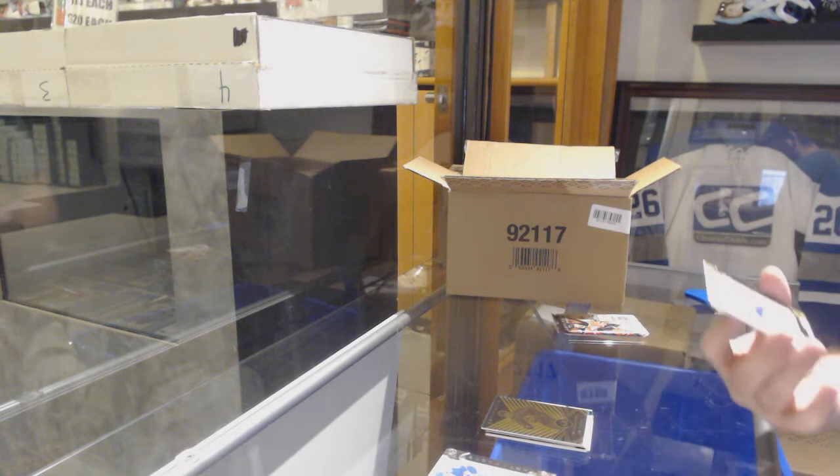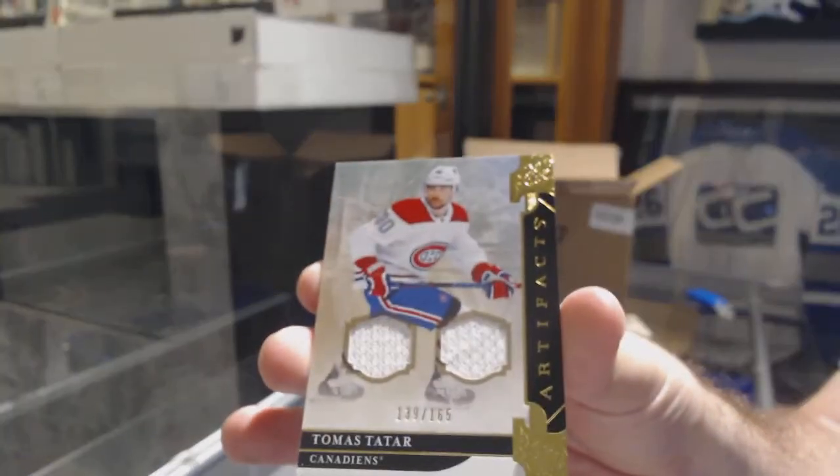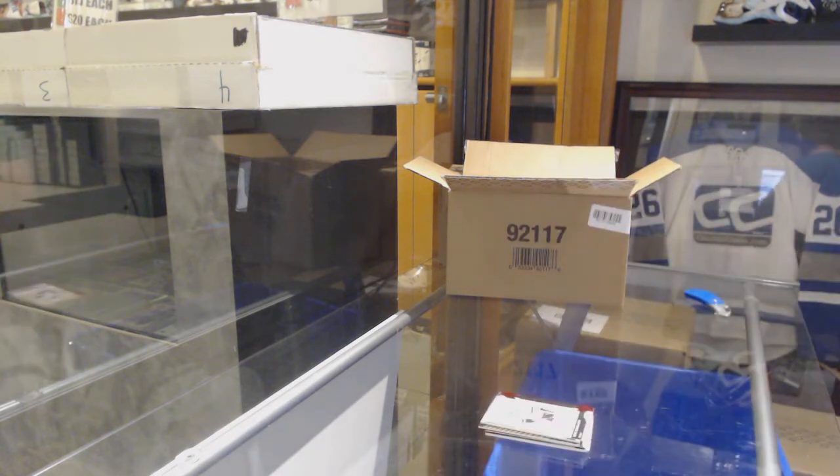We've got a dual jersey, number 165, for the Montreal Canadiens of Tatar. And we've got number 399, Miro Heiskanen, for the Dallas Stars.